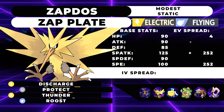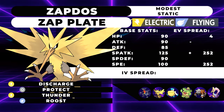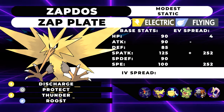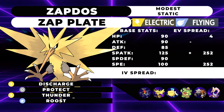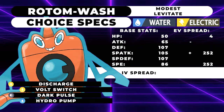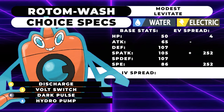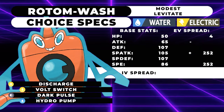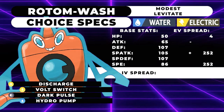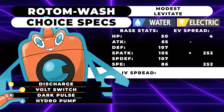We're also running Thunder on this set because if you decide to bring the Pelipper with you, you're going to have a 100% accurate Thunder that is Zap Plate boosted, meaning that Thunder — instead of having 110 base power — will actually be 132 base power before accounting for the same-type attack bonus. Roost is just there for recovery when you need it, and Protect is there because in doubles it's a pretty reliable move. Something to note is Zapdos is a version exclusive, so if you're not able to get your hands on it, there is a slightly less powerful but more available Pokemon we can use instead: a Choice Specs Rotom-Wash with Discharge, Volt Switch, Dark Pulse, and Hydro Pump, running max Speed, max Special Attack, 4 HP, and a Modest nature. It isn't quite as strong, but if you're struggling to get your hands on Zapdos, you can go ahead and use Rotom instead — it doesn't make too much of a difference.